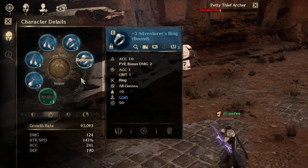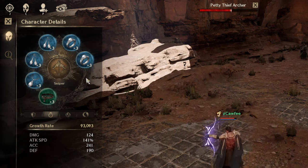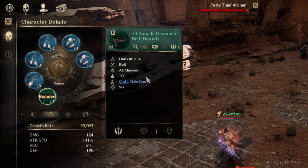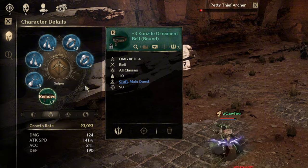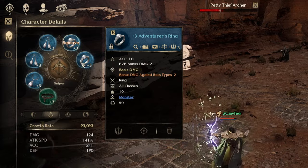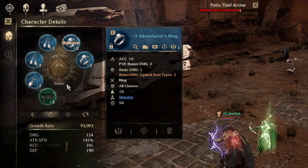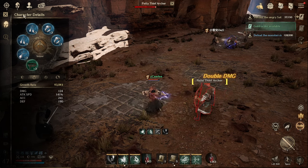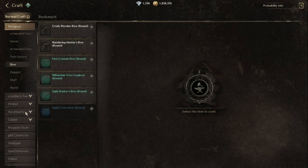Next are accessories. These accessories give a lot of accuracy, especially when you craft blue accessories — all of them except the belt, since the belt only gives damage reduction. If you're trying to push through main quest, side quest, and other content, focus on these. In my case I focus on crafting blue accessories like necklace, earrings, and rings. If you're a newbie, try to get green accessories with accuracy stats — you can craft them, farm them, or buy them from the Exchange.